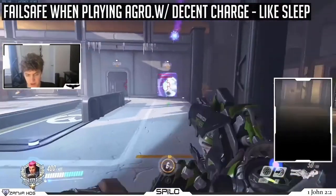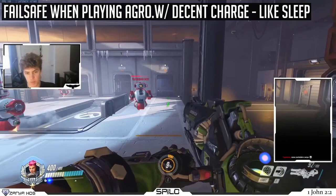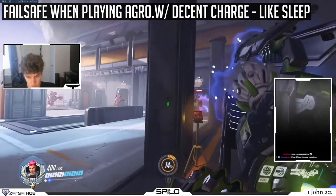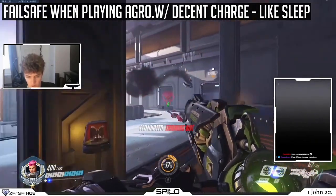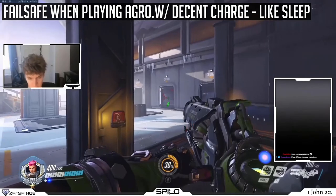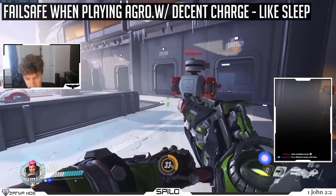Let's say I'm at 75-80 charge and this is the enemy team. If I have personal bubble, that might mean I can go from this position to a more aggressive position here — still in cover. But let's say instead I just walk in front and take damage to get from 75 to 90 charge.